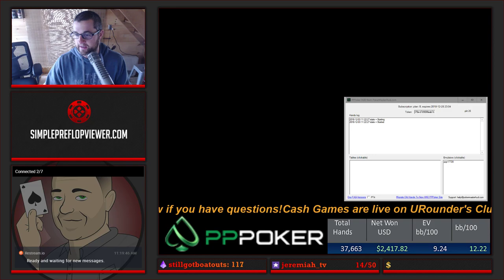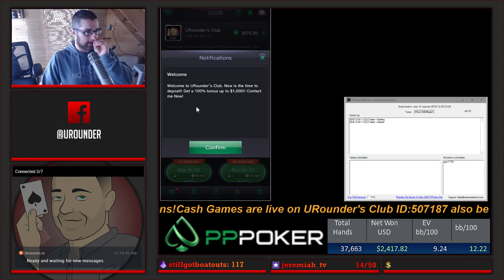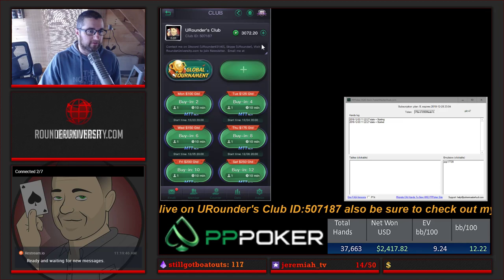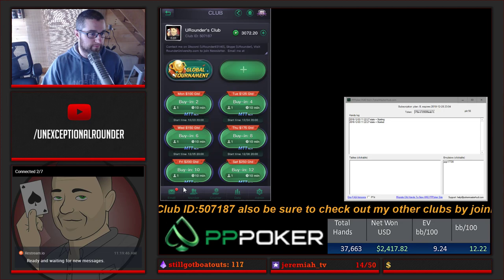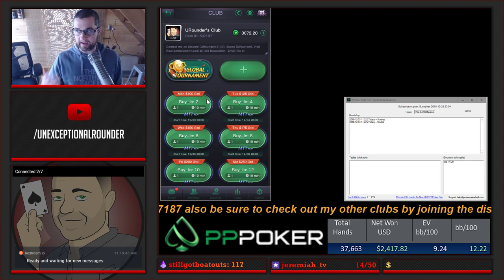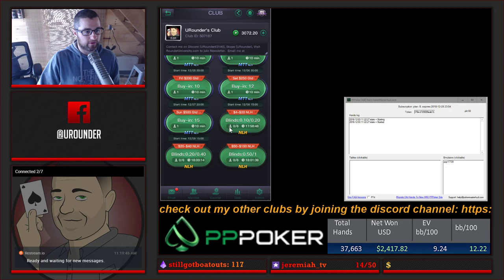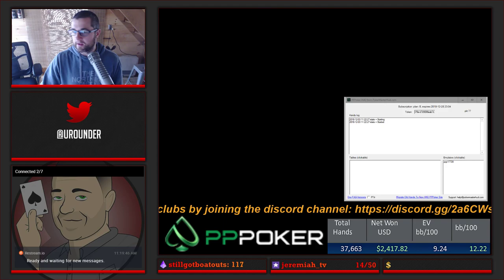First of all, I'm going to pull up my club just so I can plug the info for that real quick. This is YouRounders Club. Right now you can get a 100% deposit bonus up to $1,000. If you apply to the club - club ID 507187 - you've got a bunch of different ways to contact me, email me, join the newsletter at rounderuniversity.com. We've got over 100 members in the club, about $1,500 worth of guaranteed prize pools this week in MTTs, and three or four stakes of cash games available.